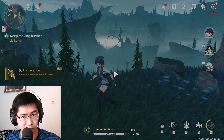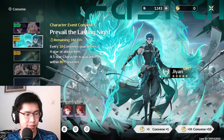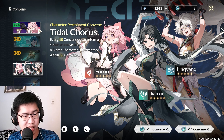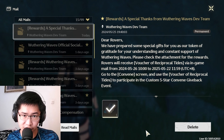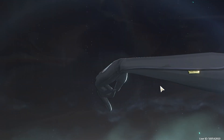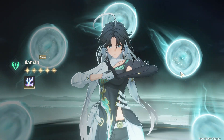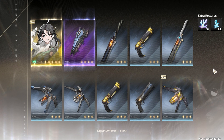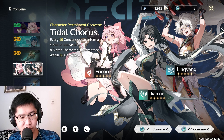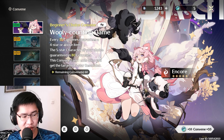Should you prioritize summoning for the weapon before getting the character? No — I would not waste Asterite on the weapon banner if you don't have the character itself. For re-rollers: you probably need an hour just to get to the summon. Your inbox should give you enough currency to trigger the first 5-star on the beginner banner, which is always 20% off — so you can effectively summon 50 in just under 40 summons. After exhausting the beginner banner, it gives you a choice selector for a guaranteed 5-star character.